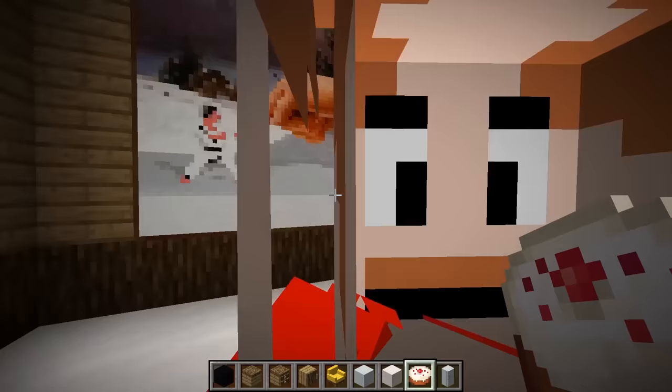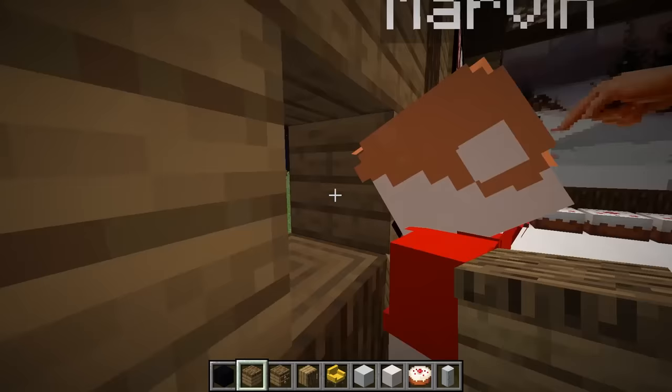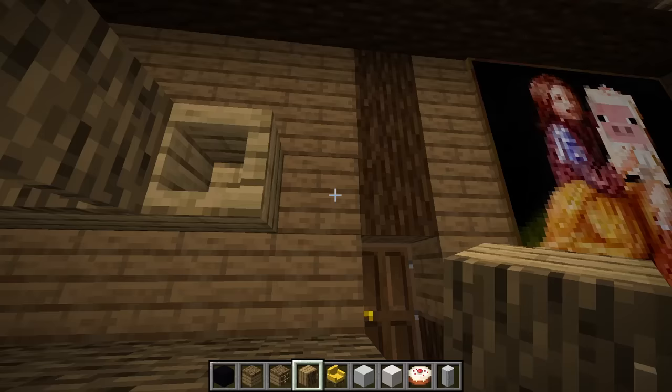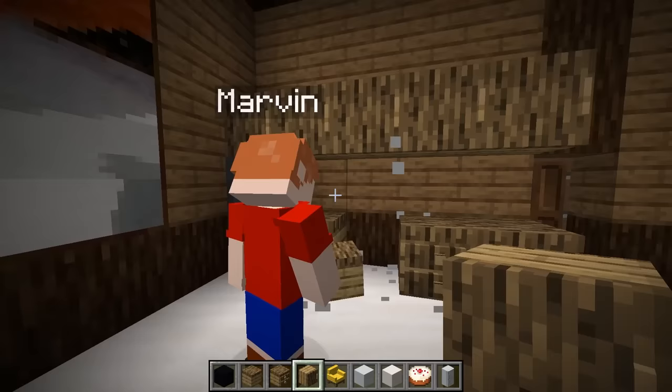Daddy, you're not gonna place anything right there because the kitchen goes there. Oh, the skeleton's looking at us, daddy! We're gonna put the kitchen right here. I'm gonna put some cabinets up here too, and we need a fridge.